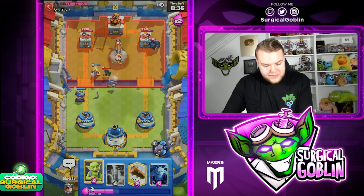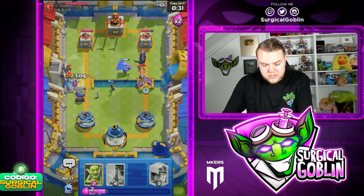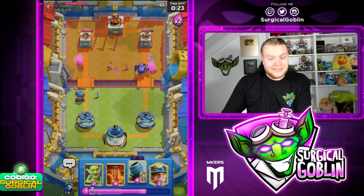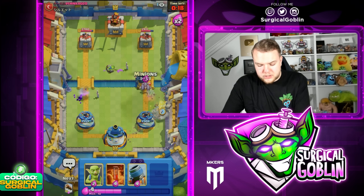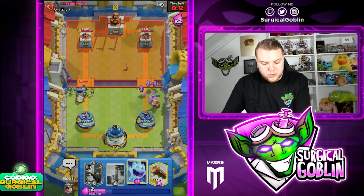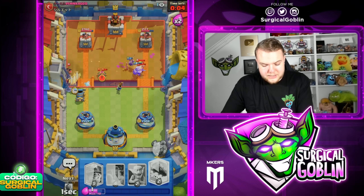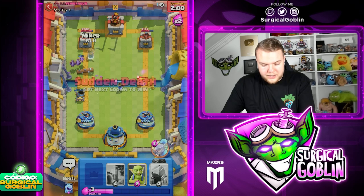He went Bandit there — I wasn't expecting it, I was expecting a Zap, that's why I went with Little Prince in that position. Anyway, looking pretty solid so far. Ice Spirit here to reset the Little Prince, then Minions on top of the right side — looks like a solid defense, didn't really get any damage out of it though. Let's go Miner, Minions, Goblins left side, keeping pressure on both sides. Mortar here while we still have Minions plus Miner on the right side — he's gonna have to defend both. We can go Little Prince, Ice Spirit on top of his Little Prince, then Minions and Log.